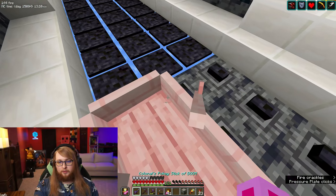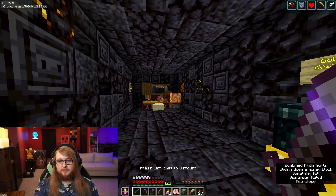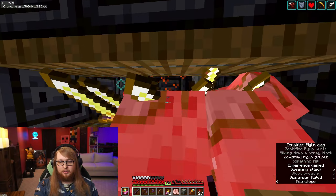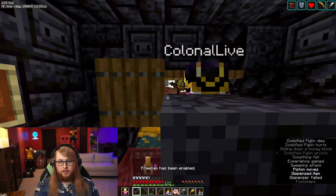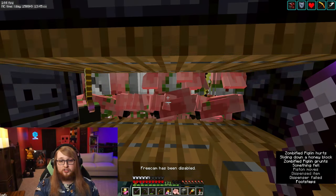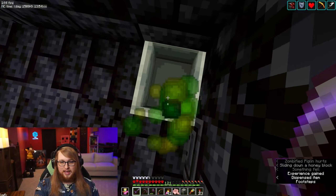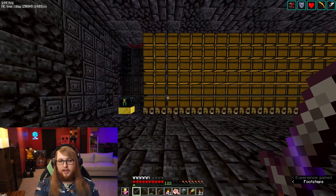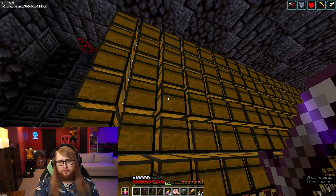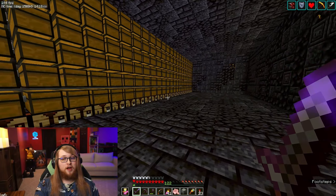Just down the hall is another farm that we go above the bedrock ceiling for — this is my gold farm. It's designed by Nembom and you stand here and whack them all with Looting 3. If we go up above, you can see this farm is extremely overbuilt and it gives us a constant flow of piglins to kill. Heading back down, we have midway here a storage system that filters out the gold and all the piglin heads that drop, plus the gold nuggets. We're going to be adding auto-crafting to this soon — 1.21 is going to make this so much easier.